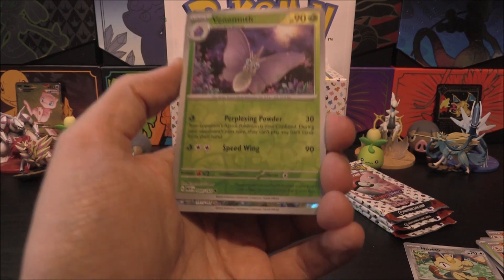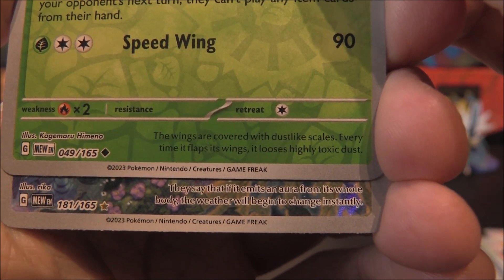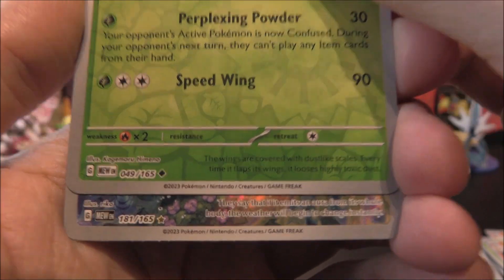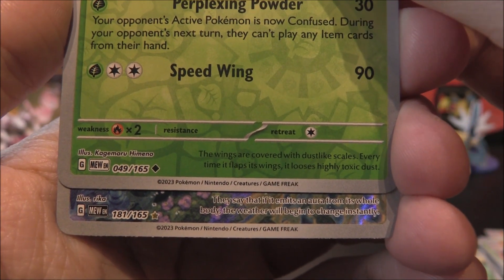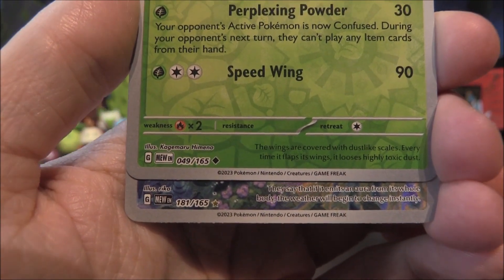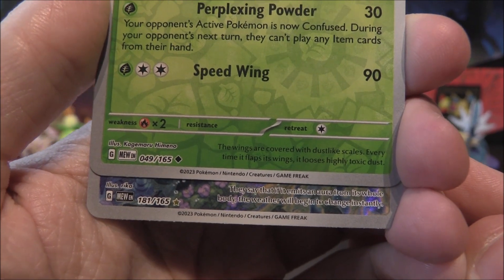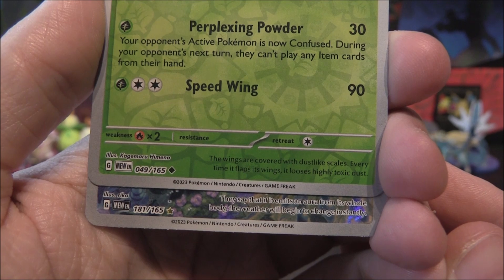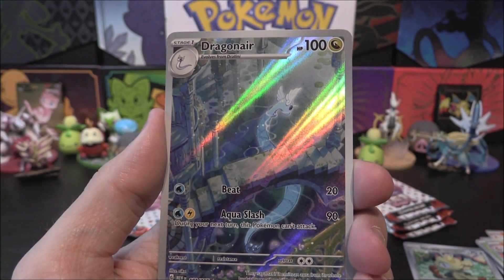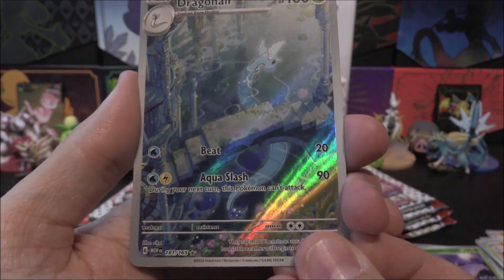They say that it emits aura from its whole body and the weather will begin to change instantly. It's probably a grass type. I think Gloom has one — or was that in the last set? Could it be Caterpie? Maybe not Bulbasaur, Venusaur, or Ivysaur. Should we have a little look? Any guesses? Here we go — it is Dragonair! I wasn't expecting that one. Dragonair is our lovely illustration rare right here.